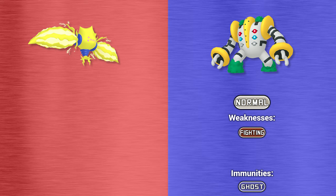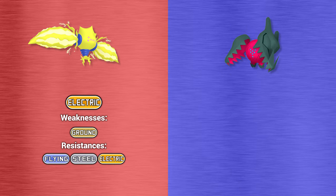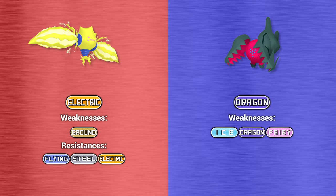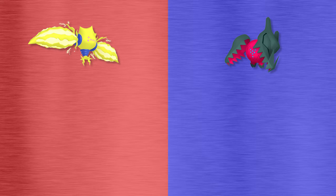Regieleki is a pure electric-type Pokemon, making it weak to only ground-type moves. It resists flying, steel, and electric-type attacks, and has no immunities. Regidrago is a pure dragon-type Pokemon, weak to ice, dragon, and fairy-type attacks. It resists fire, water, grass, and electric-type moves, and again has no immunities.